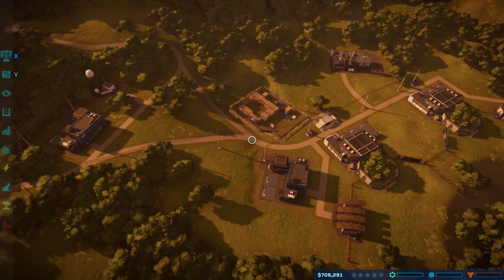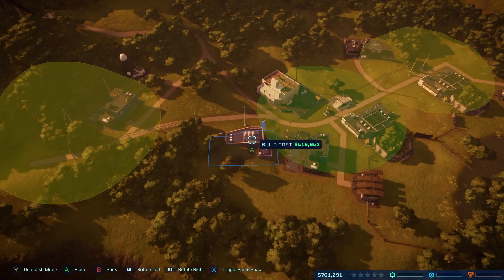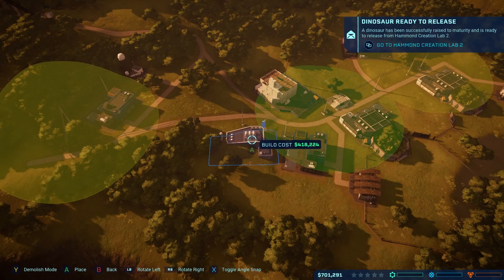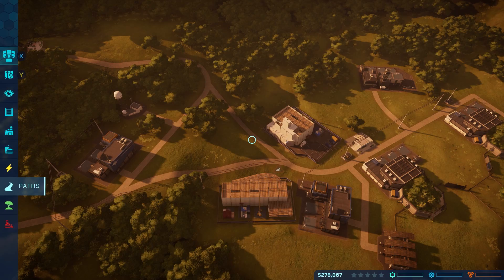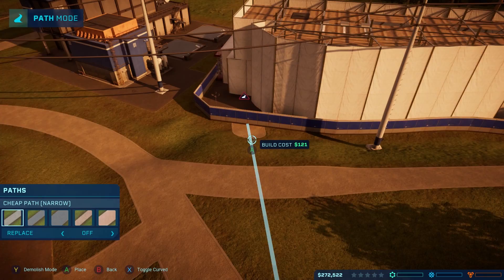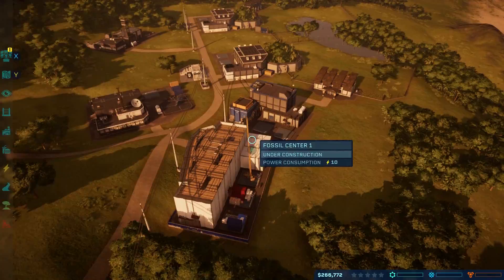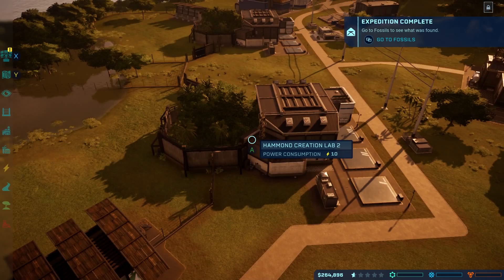We need a Fossil Center. We're low on the monies, but we needed those things so it's okay. And we're going to release that dinosaur — I don't really care to see it. Let's go to Fossils, Expedition. Ooh, nice. Perfect. So here we go — look at all these.